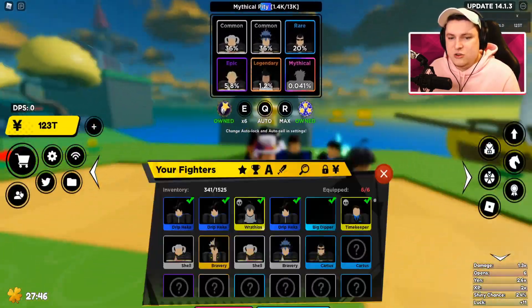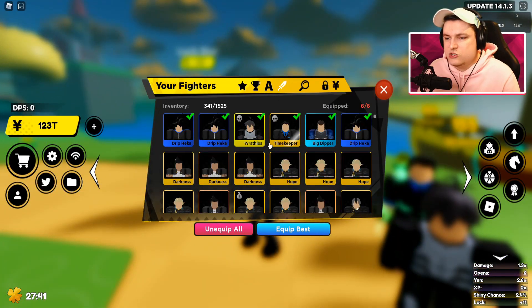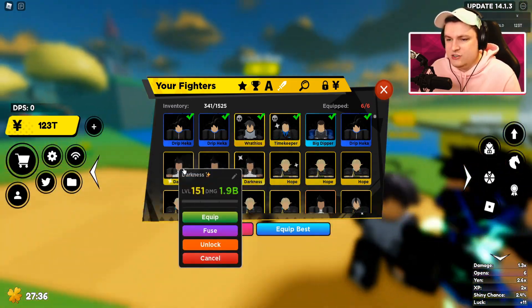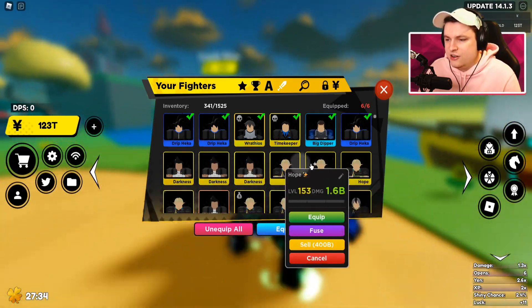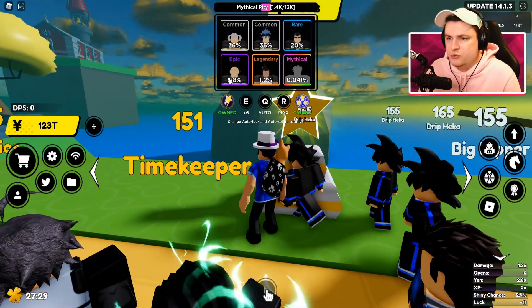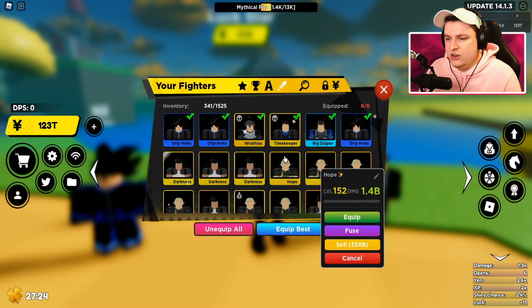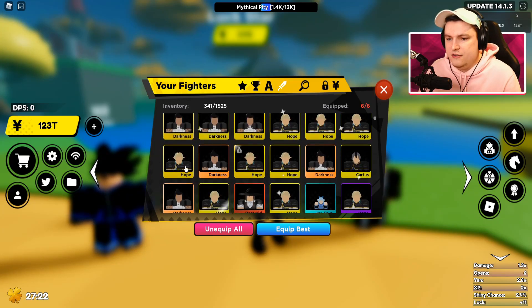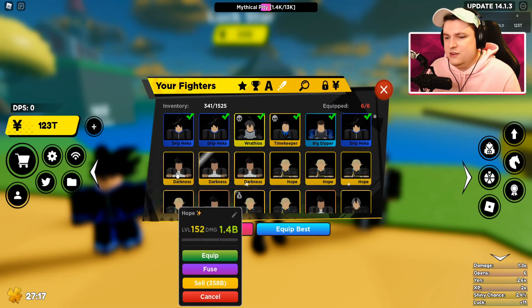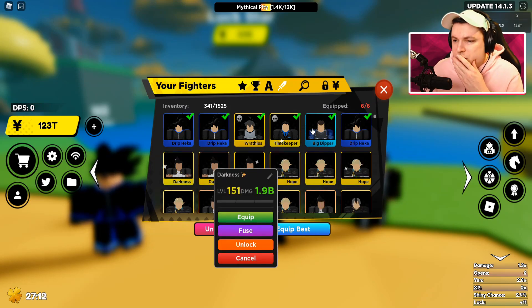We can at least go check out the shinies. Oh look at them, they look so good. So we can go ahead and sort them on damage. And then you can see we got ourselves three shiny legendaries — level 150s we're starting off with. The hope ones aren't even that much worse, even though they're epics — they're actually pretty good damage-wise. Of course they're not the same, but you know, they're not bad at all.